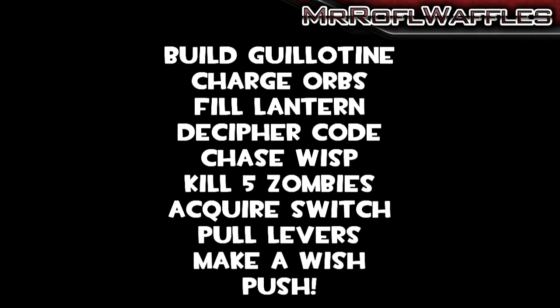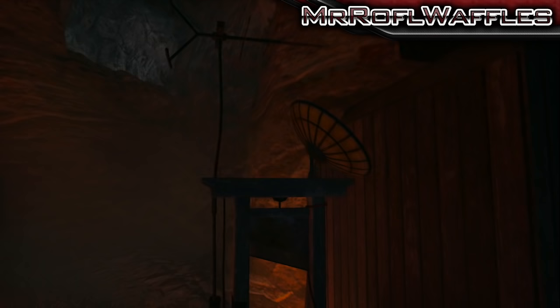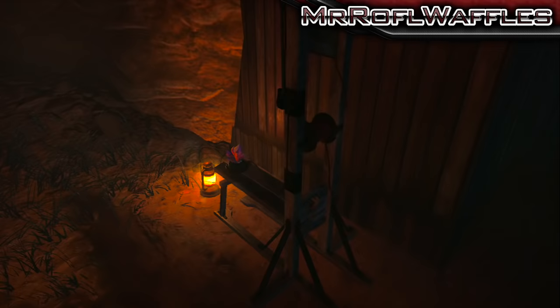The first thing you're going to need to do is build the guillotine. It's in the corner of the map, just next to the saloon, and you require four parts for it. You can collect them in any order — I'm just going to go through them randomly.